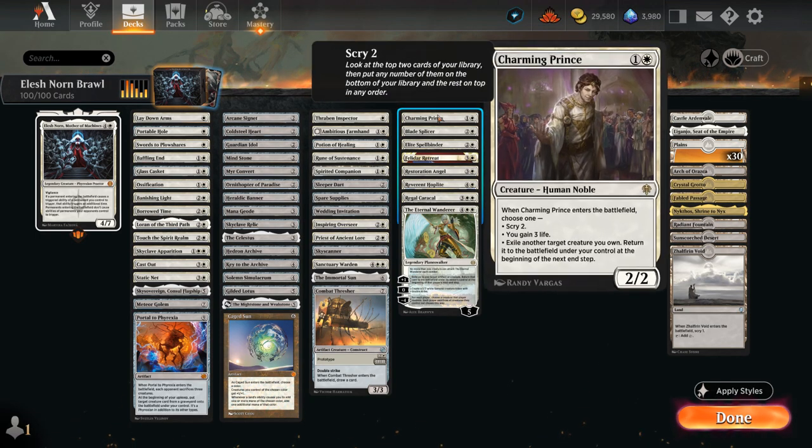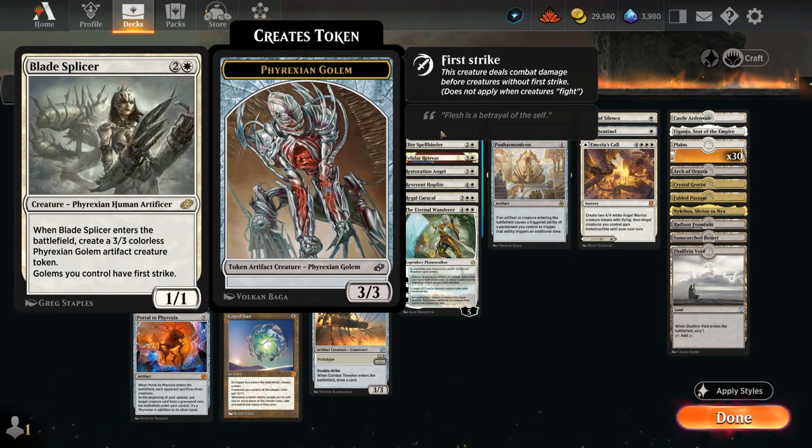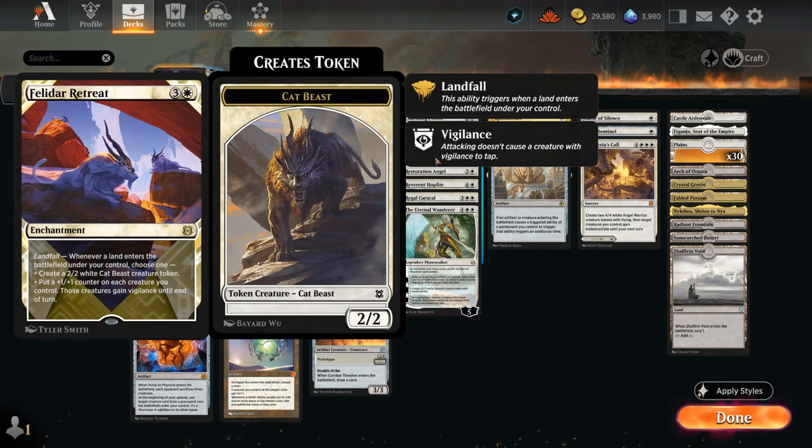Charming Prince is quite versatile — can either scry 2, gain 3 life, or potentially flicker another creature. With Elesh Norn out we can potentially flicker 2 other creatures, which will also enable their ETB abilities twice, so that can get out of hand quickly. Blade Splicer makes a 3/3 Golem token when it enters, and as long as we control the Splicer our Golem tokens have first strike. Spellbinder can disrupt the opponent's hand by taking away a card and making it cost 2 more to cast. Felidar Retreat also works very well with Elesh Norn since we get to double up on the landfall triggers, making additional 2/2 tokens or putting +1 counters on the team and giving them vigilance until end of turn.